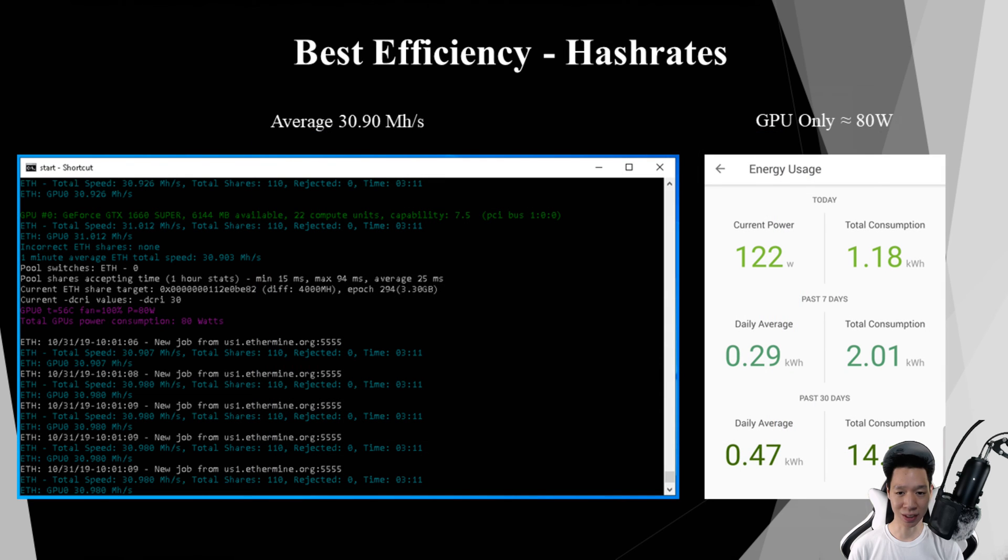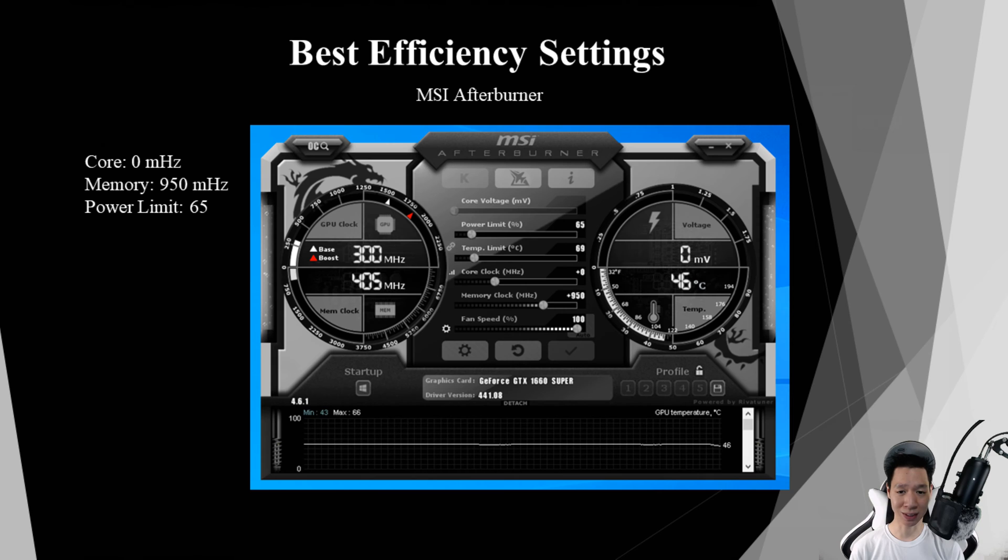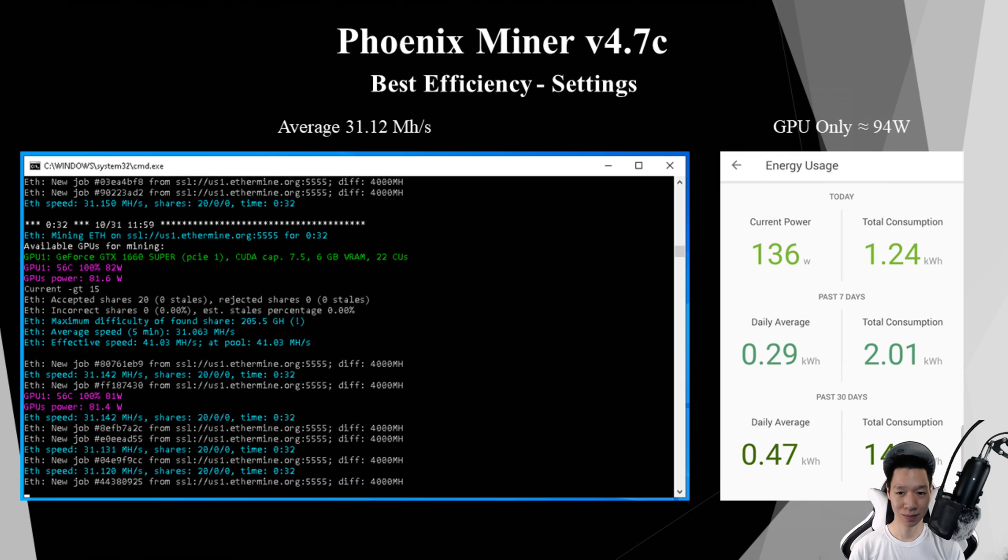For the best efficiency setting I was averaging around 30.9 mega hashes and the GPU itself was only pulling around 80 watts — shaving around 43 watts while gaining a little hash rate. The best efficiency settings in MSI Afterburner are: core at zero, memory at plus 950, and power limit at 65. I also tested Phoenix Miner: on the best efficiency setting I was averaging around 31.12 mega hashes but the GPU was pulling around 94 watts. So the hash rate is slightly higher in Phoenix Miner compared to Claymore, but the power draw is also slightly higher.